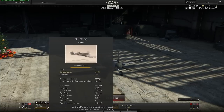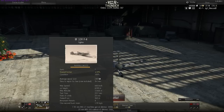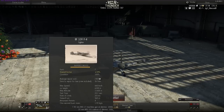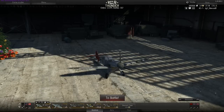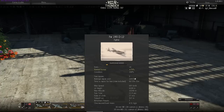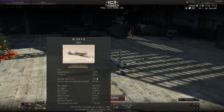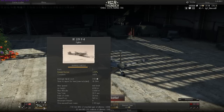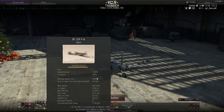The one-second burst mass is a stat you can use to compare aircraft — it shows how much ammunition in kilograms they fire in one second. For example, the Bf 109 F4 shoots 1.93 kilograms of ammunition per second, and the FW 190 D12 shoots 6.51 kilograms per second. Below this you can see the armament — the first entry shows machine guns with their caliber and overall ammunition count.